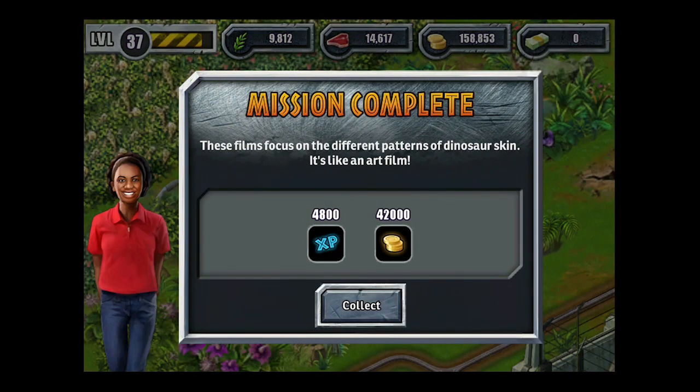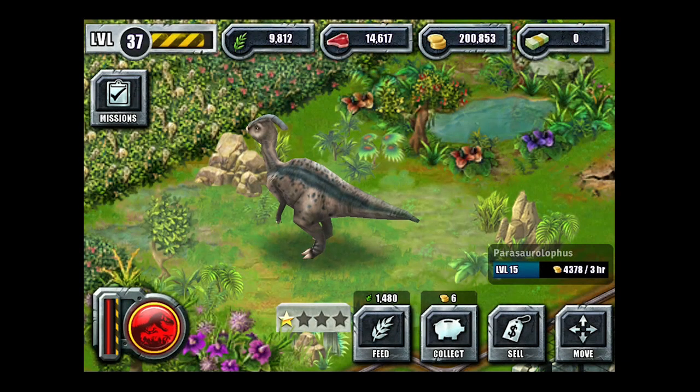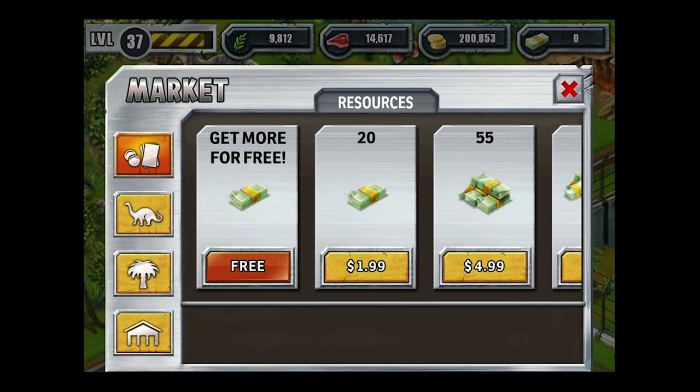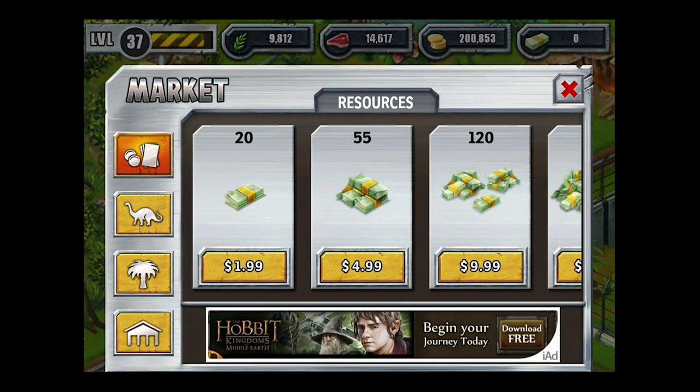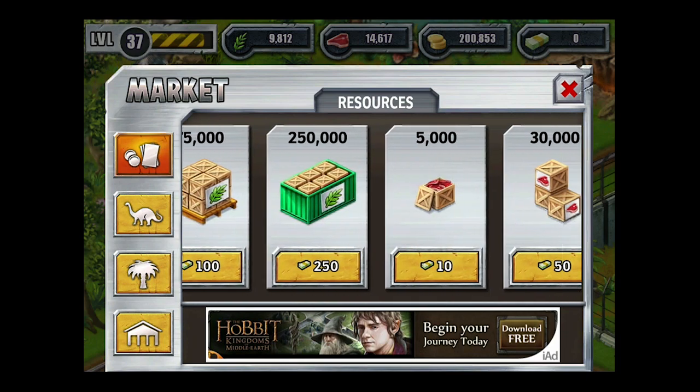Mission complete! So obviously there are little missions to earn certain stuff, and they all have to do with characters from the movie. So we've got Kelly here — she's kind of our little dinosaur activist slash video recorder. She wants us to pretty up the joint here. As you can see, you've got the different dollars here you can buy. There are those bucks I was telling you about — you can convert them for different stuff: food, money, etc.